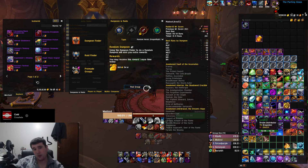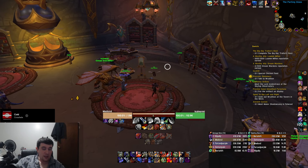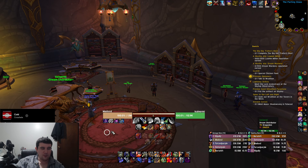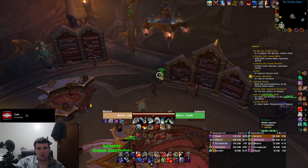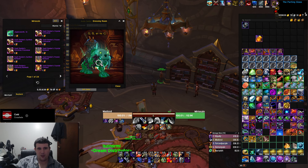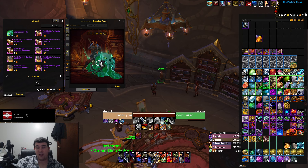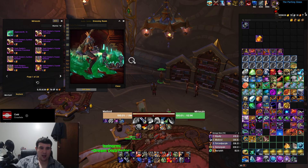The important part is these bronze bullions are character specific. One thing is that the LFR requires you to be 463 to queue, but you can go to the dungeon finder and spam random heroics, which will get you to 476, so you can queue for LFR on new characters or alt characters. My plan is to get an alt character or two up to that 463 level — just get some characters up to that point that aren't my main and go to the cosmetic vendor here.